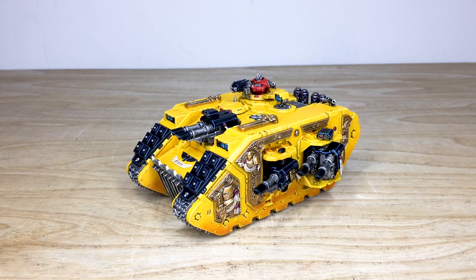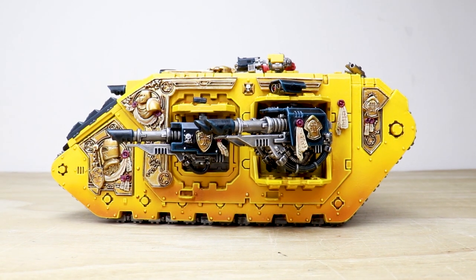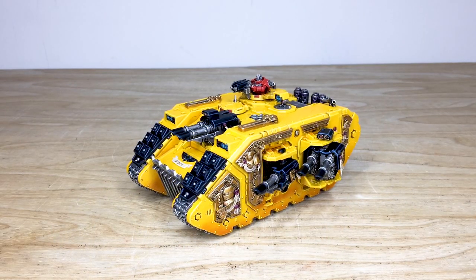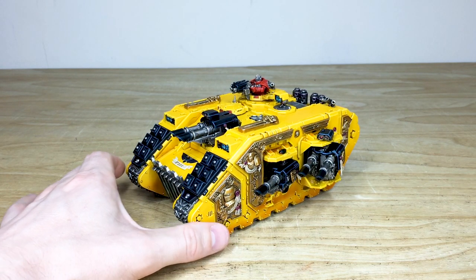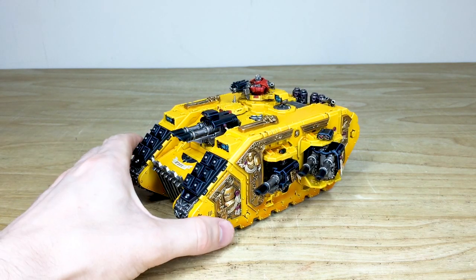So let's take a look at this awesome Imperial Fist Land Raider Terminus. There are so many lascannons on this thing, I think it could do all the work by itself. A phenomenal miniature that our client has built and sent in to us to be painted. You've got loads of extra details on the armored chassis, not to mention the incredible firepower - a total of eight lascannons.